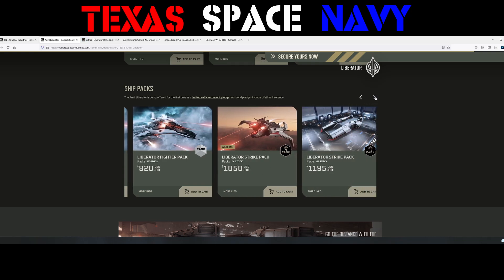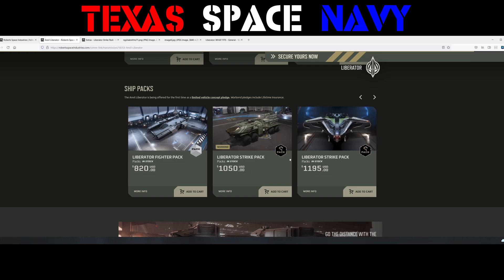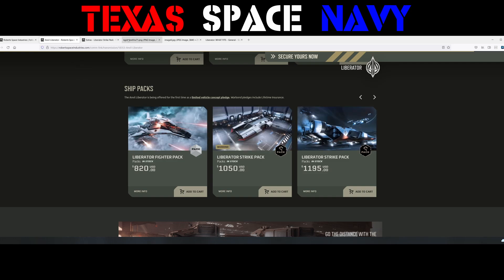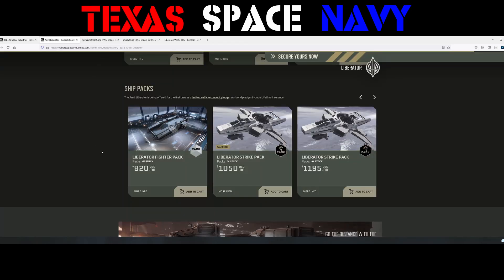If you want the Liberator Strike Pack — these are concierge packs — it's $1,050 Warbond or $1,195 regular. You get the Liberator, a Hurricane, Gladiator, Ballista, Super Hornet, the Condor Liberator paint, and lifetime insurance. So you get a little bit harder of hitters going with that pack. But it is costly.